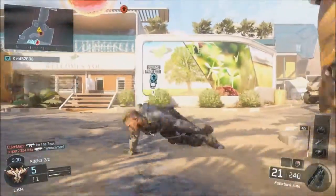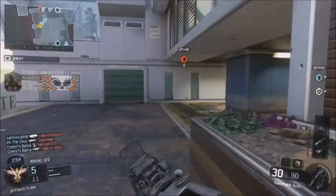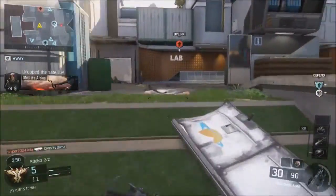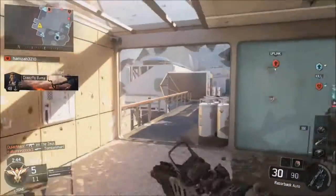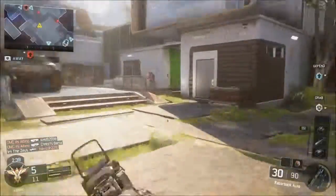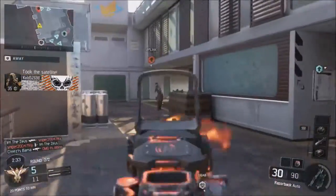Hostiles have the satellite drone. Our satellite carrier is down. Hostiles satellite carrier down. Friendly has the satellite drone. Fiddling isn't bad, it's just getting used to it. Personally I wouldn't go on it all the time, but this is quite a nice mode. It's one of those — challenging but not too hard to learn.